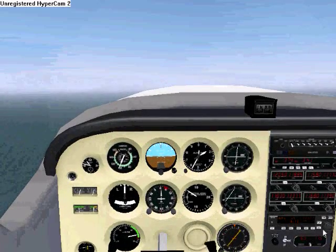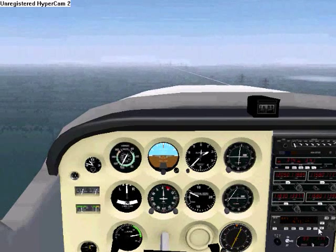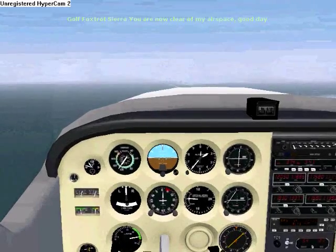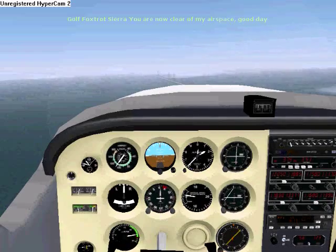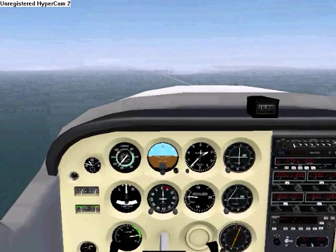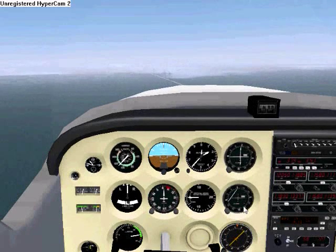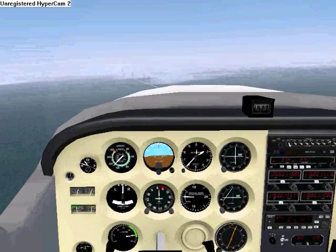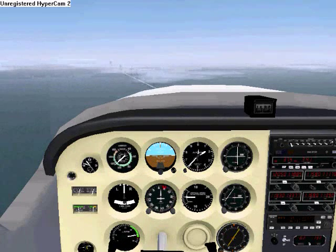The autopilot starts beeping to let you know that you've reached the altitude you set. In real life, the autopilot would overshoot and then correct itself, but this one doesn't seem to do that — it's not accurately modeled yet. So you have to press the down button and set it so that your vertical speed is at zero. Right now it's set up to maintain 2,600 feet.